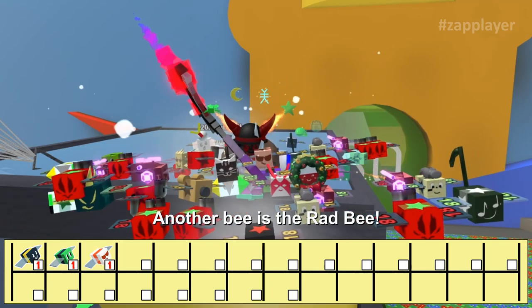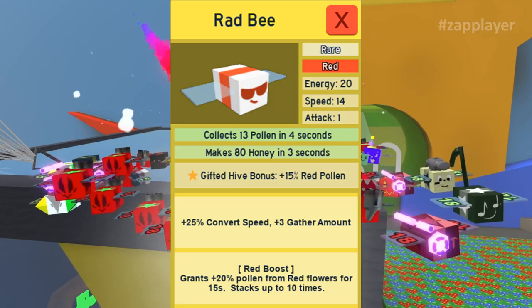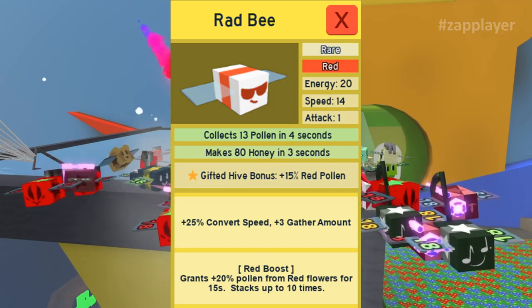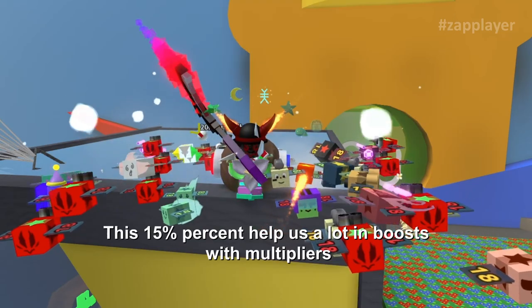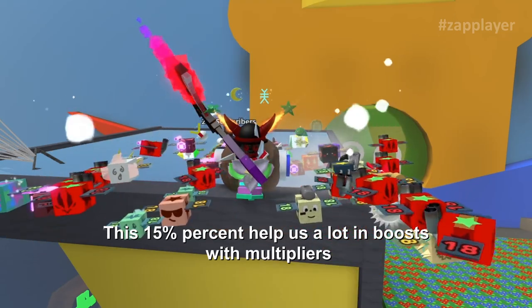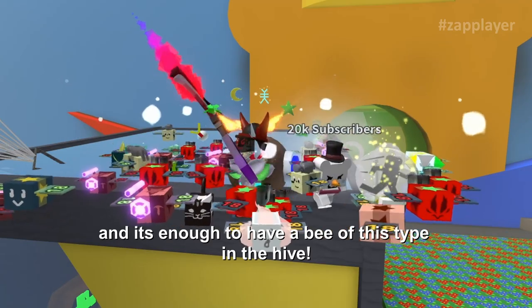Another bee is the rad bee. Why rad bee? Because it can give us a red boost token, and as a gifted it gives us 15% red pollen. This 15% helps us a lot in boosts with multipliers, and it's enough to have one bee of this type in the hive.